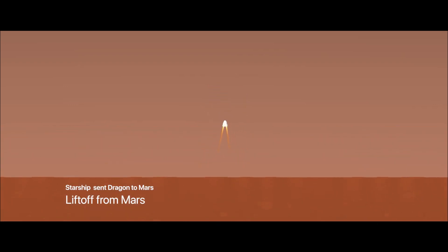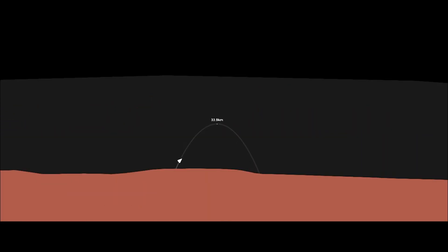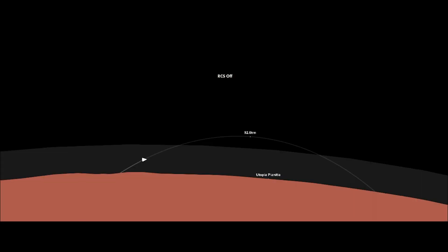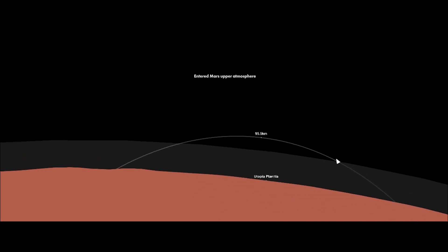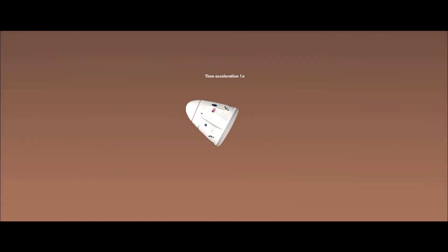It's landed on the surface of Mars. Now we'll try to bring the capsule back to Earth — we have a liftoff. Let's see if we can reach orbit using just the Super Draco engine. It's not going to make it to orbit, so it will be falling back into the Mars atmosphere. Since the Dragon has parachutes for landing, we'll use the parachute this time because we don't have more fuel for a landing burn.